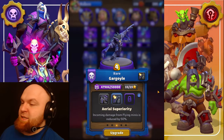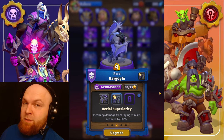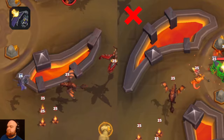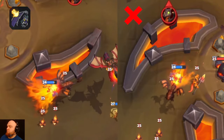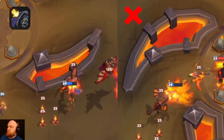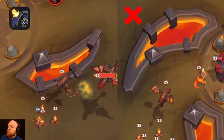The next talent is Aerial Superiority — incoming damage from flying minis is reduced by 50 percent. On the left side you can see the power of this talent versus any other talent. As you can see, the gargoyle lives much longer.